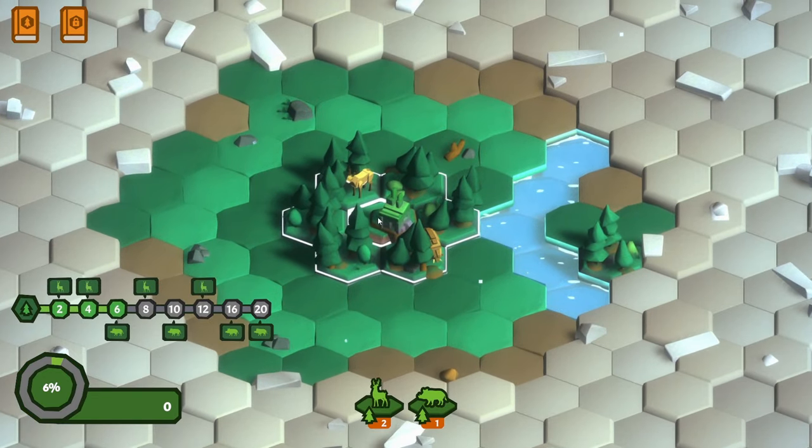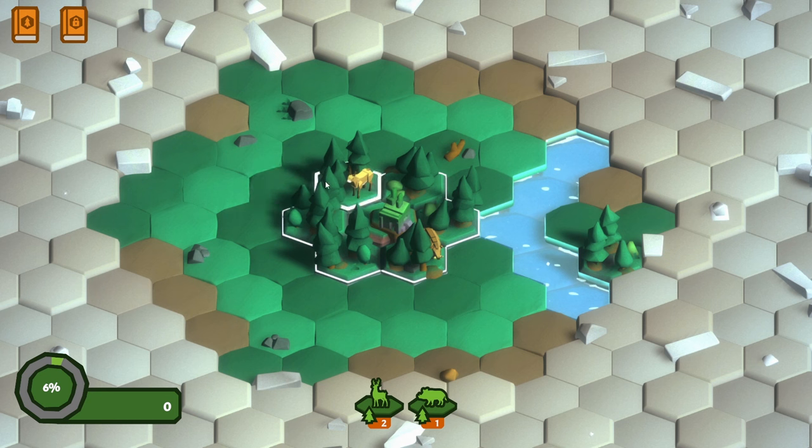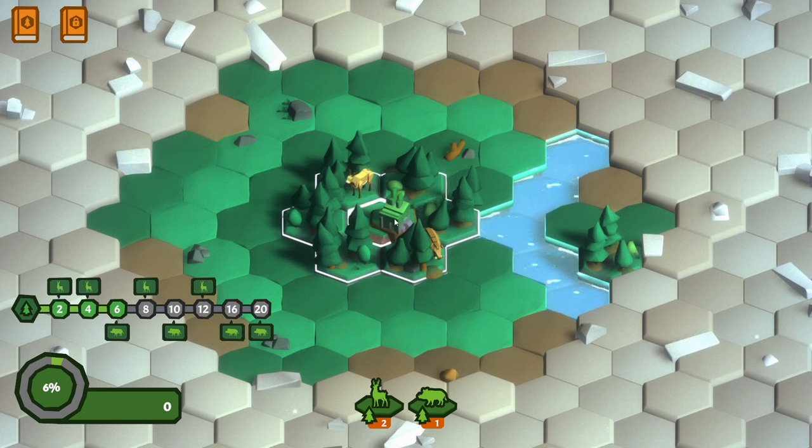So we've got these animals here in a little habitat. If we mouse over these trees, there are six of them in the habitat. On the left, we can see what things we get for the particular size of that habitat. A forest habitat of two tiles gives us one deer. A size of four gives us two deer, but we've got a size of six, which gives us two deer and a boar to work with - which is quite handy. All the different habitats have their own unique animals and combinations.